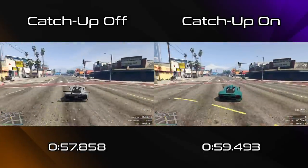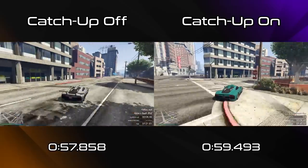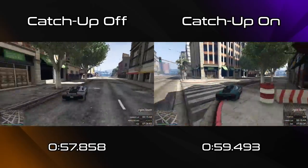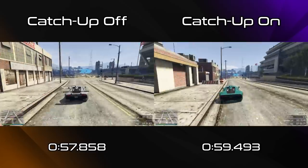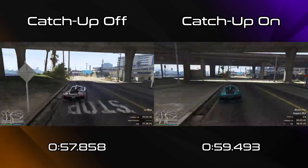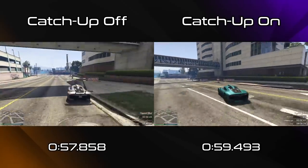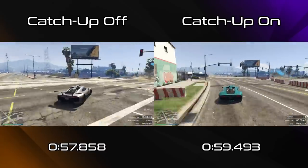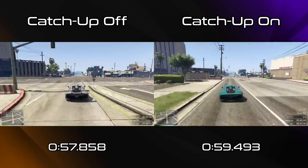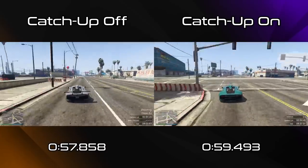So how does this translate to lap time? Well here's a comparison again with the Krieger from my lap time testing on the left, and with catch-up on in first place on the right, and the difference is a fairly substantial 2 seconds per lap. The Krieger goes from basically being the joint fastest car in the supercars class, to only being able to achieve a lap time that would put it into 6th place - basically the same pace as an RE7B. And it only gets this level of lap time because it's a corner heavy track and the Krieger is already incredible in that situation. Any car that relies more on its top speed to be quick, for example a Deveste Eight in the supercars class or a Pariah in the sports class, will be much more negatively affected.